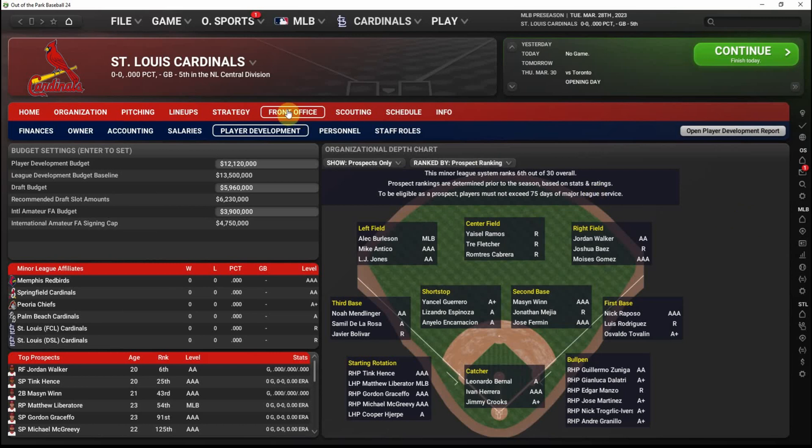The player development tab in your front office will also give you a nice overview of your entire organization. You can see money set aside for development, the draft, and international amateur free agency. The Cardinals have five top-100 prospects and the sixth-best overall system. You can see one assessment of where prospects are in the system. Starting rotation help looks like it's coming very soon. However, if you're looking for a center fielder, the top three prospects in center field are arguably all in rookie ball, so making a trade or picking up a free agent may be needed to fill that gap for the next several years.